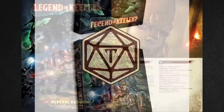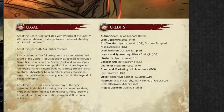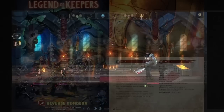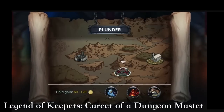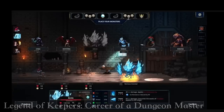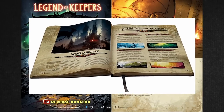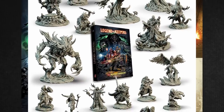Legend of Keepers is a course-setting adventure book written by Scott Taylor, in collaboration with iDemo Games, Lazy Squire Games, and licensed by Goblin Studios, creators of the original video game that inspired this book — Legend of Keepers: Career of a Dungeon Master for PC and Mac. This setting and adventure book will run over 350 pages and come with over 100 3D printable miniatures designed to complement the game.